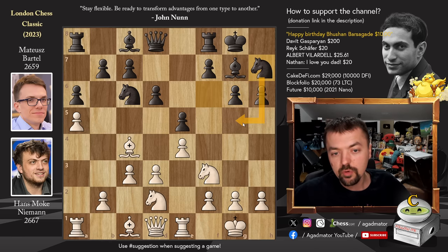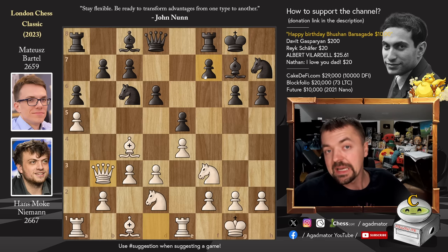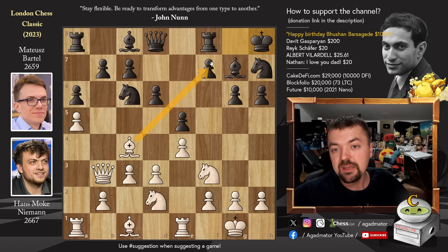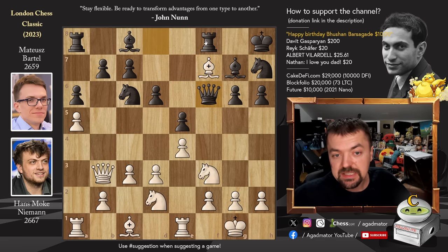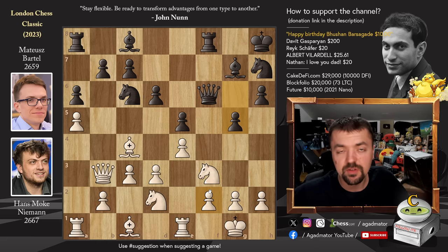We have queen to b3, putting pressure on the f7 pawn so you can't play king to h8 as the f7 pawn would fall. But interestingly, that's exactly what happened. Mateusz played king to h8 and he offers the f7 pawn. Now the question is, should you capture this pawn? Our good friend the engine says that yes, most definitely — it is the best move. It's a free pawn so we should capture it, and that is what Hans plays. He plays bishop captures on f7, queen to f6 now, threatening the bishop and also gaining nice control over the f-file, and the bishop back to c4. We have pawn to g5. Now Mateusz wants to play g4, kick away the knight, and capture on f2, hopefully very quickly checkmating the white king.